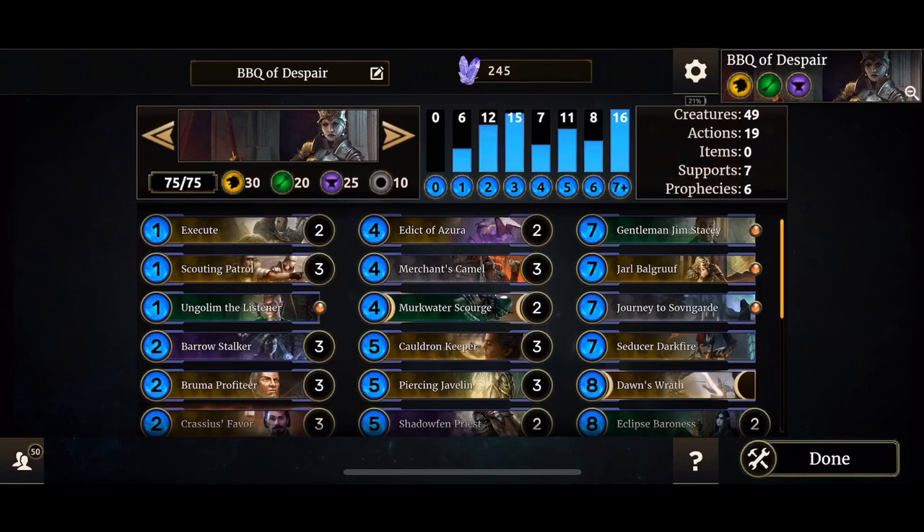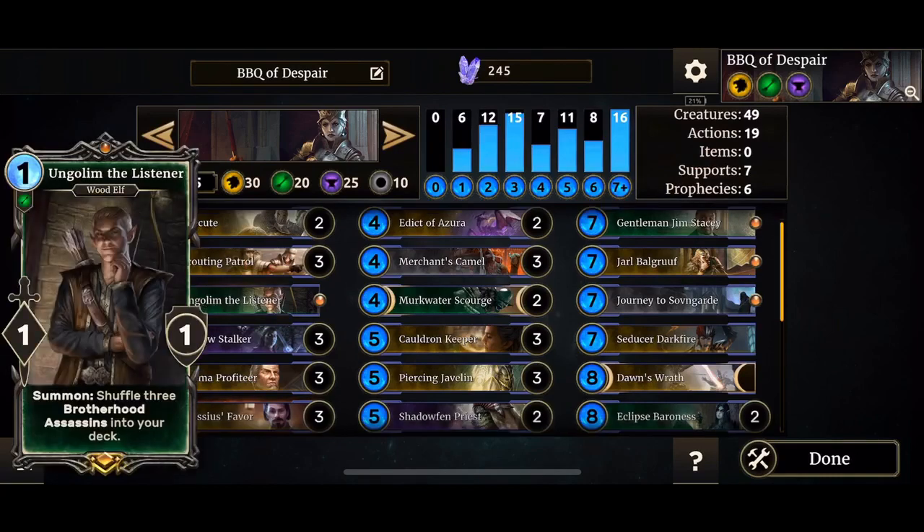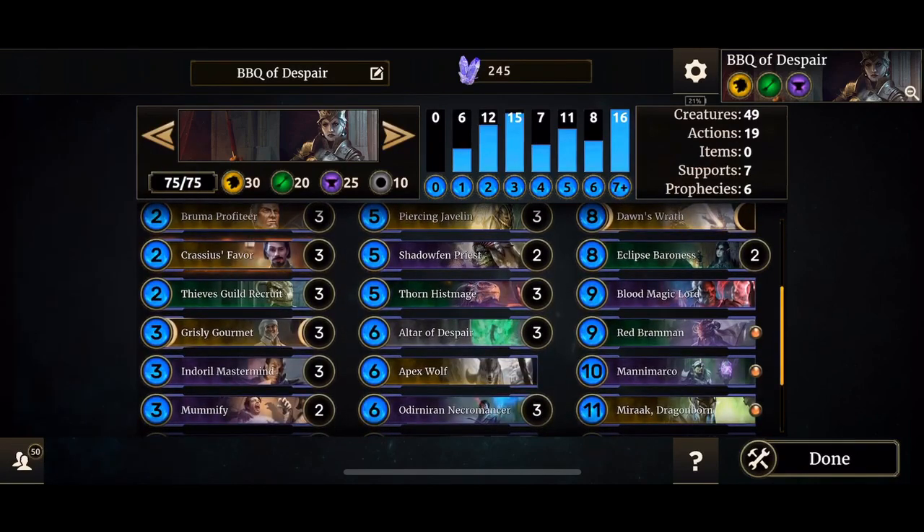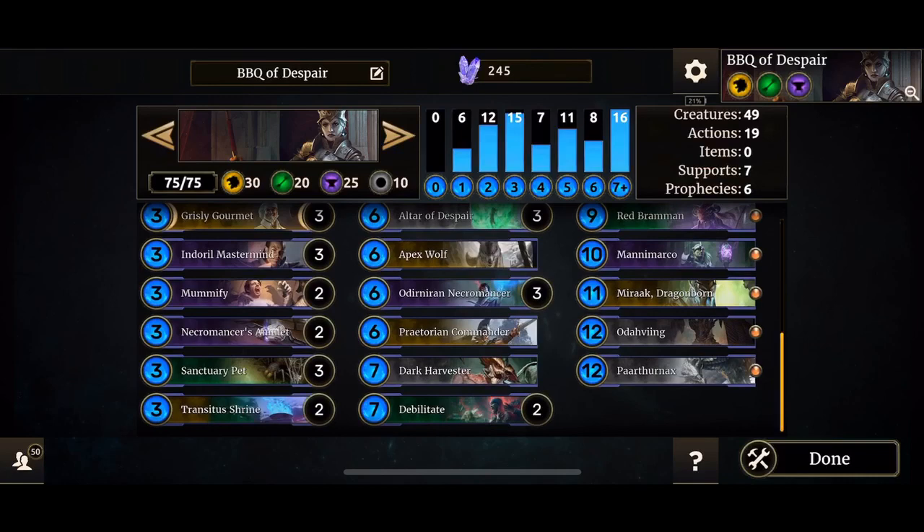Let's go over the deck quickly and I'll explain why and how it works. We've got Execute, Scouting Patrol — one of the main cards you'll start spawning to enable your Altar of Despair — Ungolin, Barrel Stalker, Brewer Profiteer, Crassius' Favour, more tokens to use the Altar with, Thieves Guild Recruit, Grizzly Gourmet, Indoril Mastermind, Mummify two copies, Necromancer's Amulet, Sanctuary Pet, Transitor's Shrine.